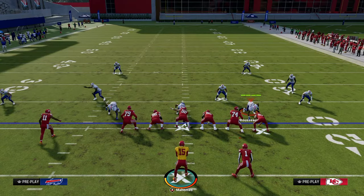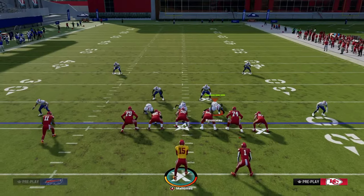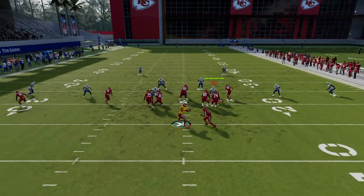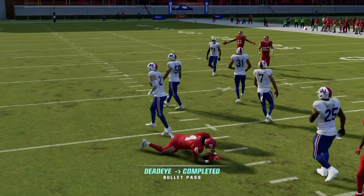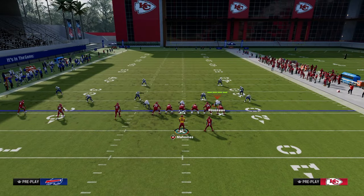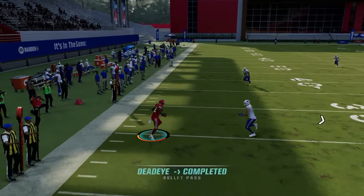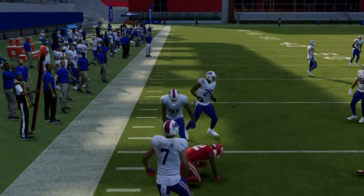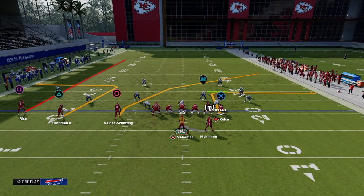That's the first read. If they're in cover four or cover three, you want to hit the in route much earlier before he gets to the yellow zone. One other cool trick: if they're playing a curl flat, the curl flat will suck into the in route, and then you can throw the flat route on that left side — provided he's not manned up. So that's PA Counter Go.